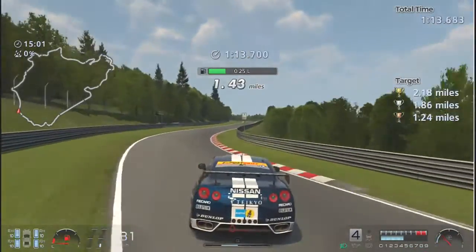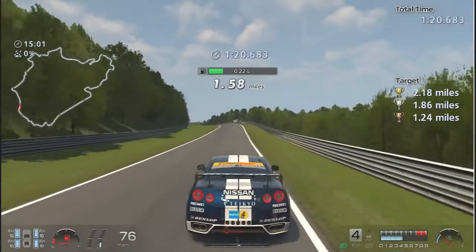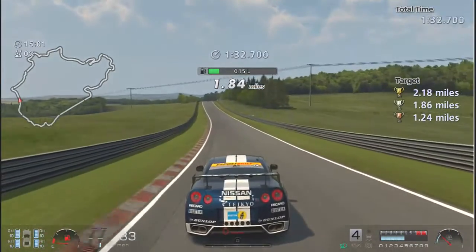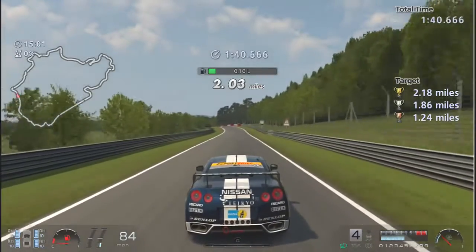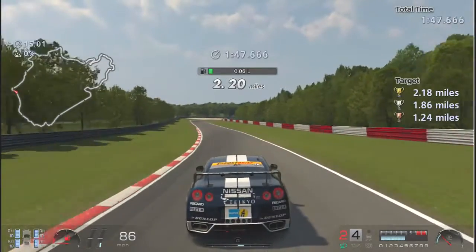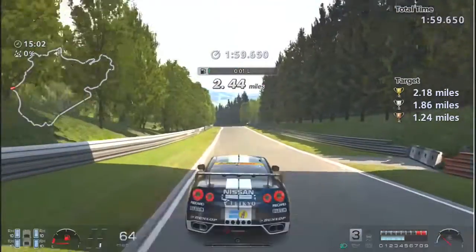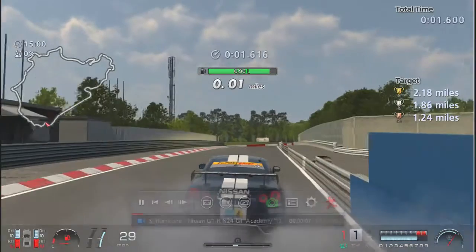This is a pretty easy challenge. I mean, we've already gotten bronze. Just easy on the throttle, especially if you can get third or fourth gear and go about 80 or so. Already passed silver. You're really slowly using gas as long as you keep the throttle like I have it there. And we already got the gold. Let's just coast the rest of the way. We ran out of time because I think they time you as well. But not too hard at all.